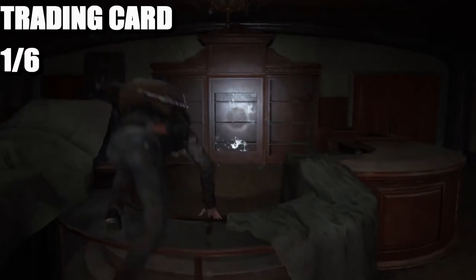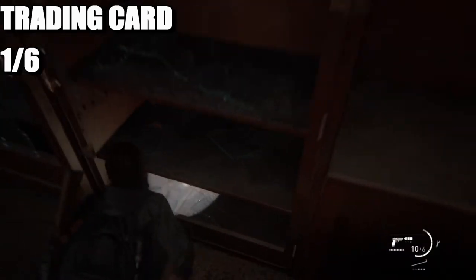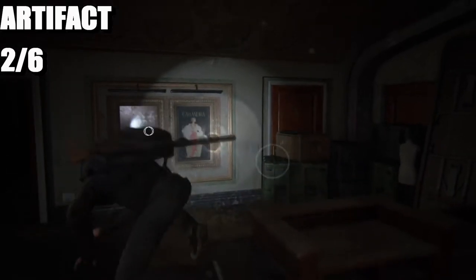The first one is right here in front of us in this cabinet, so all you do is destroy it. Next is going to be the artifact, it's just here to the left.